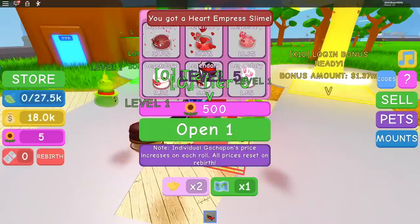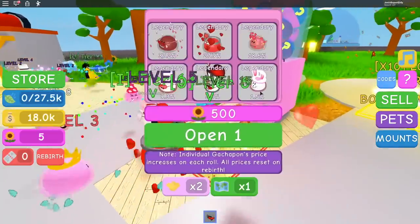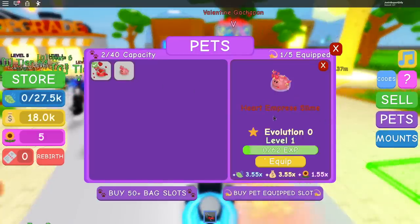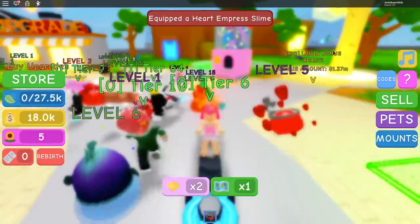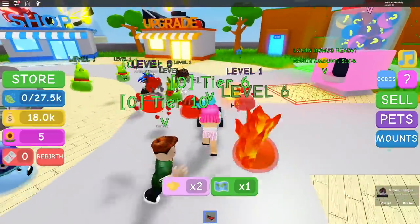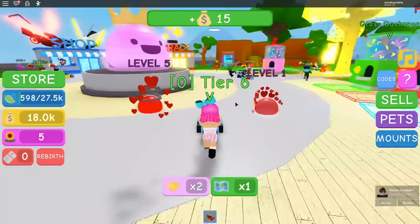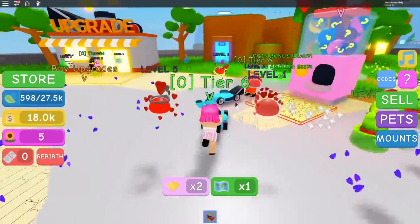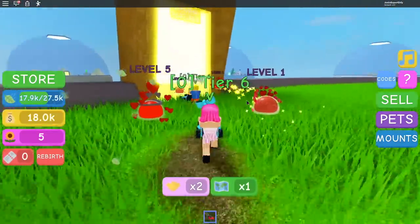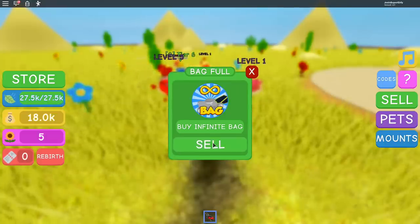I got the empress slime — is that the one you got? Yeah, now we have exactly the same things! I really want the bunny one — that's like the most rare of all. Follow me, we need to go. I need to equip my heart princess slime. I think the entrance is over here — I'm near the Gookiepan machine, the Valentine one. Follow me!